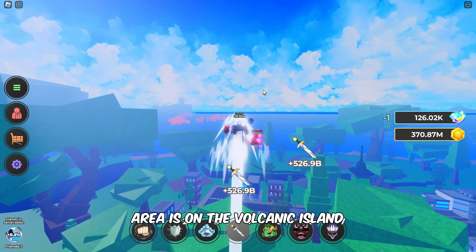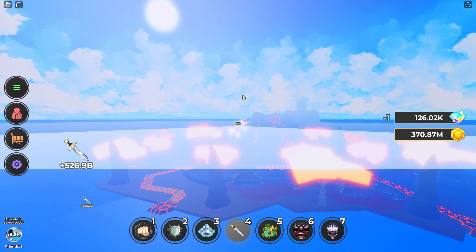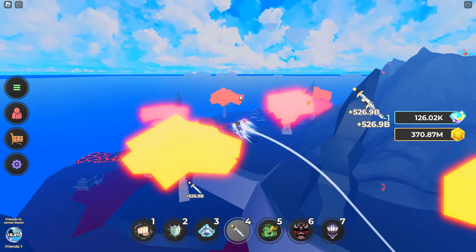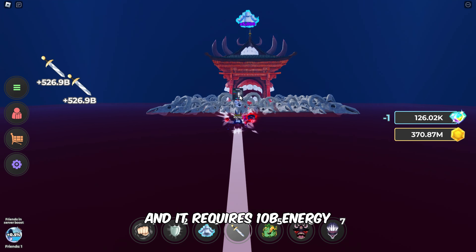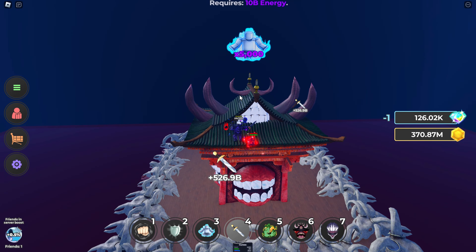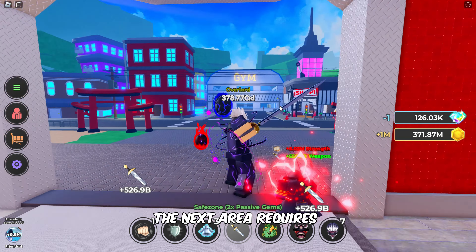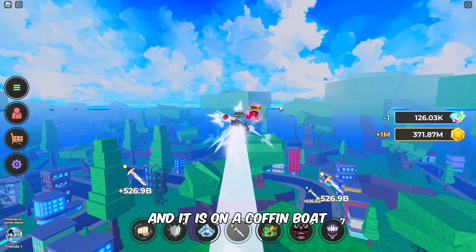The next energy training area is on the Volcanic Island. Follow me to get there. Once here, enter this ring to witness the Malevolent Shrine, and it requires 10 billion energy. The next area requires 100 billion energy, and it is on a coffin boat on the coast of the Gray Island. Follow my lead to locate the boat.